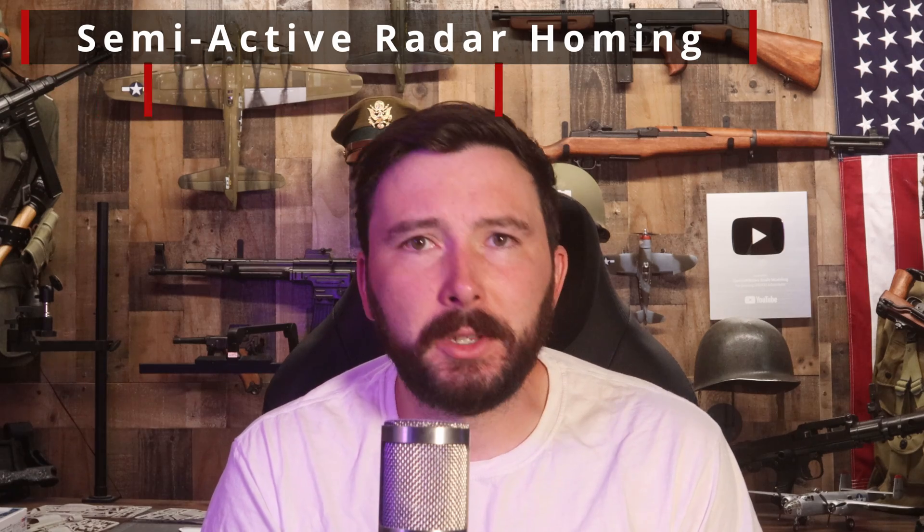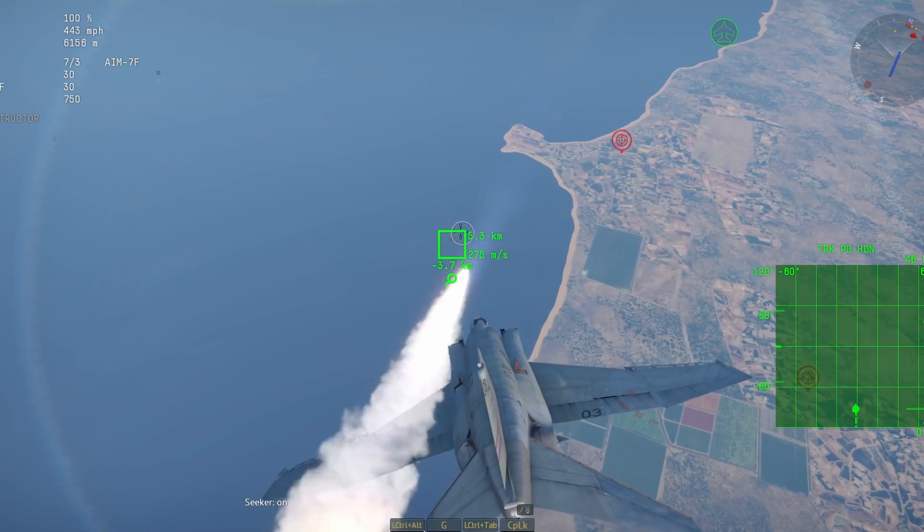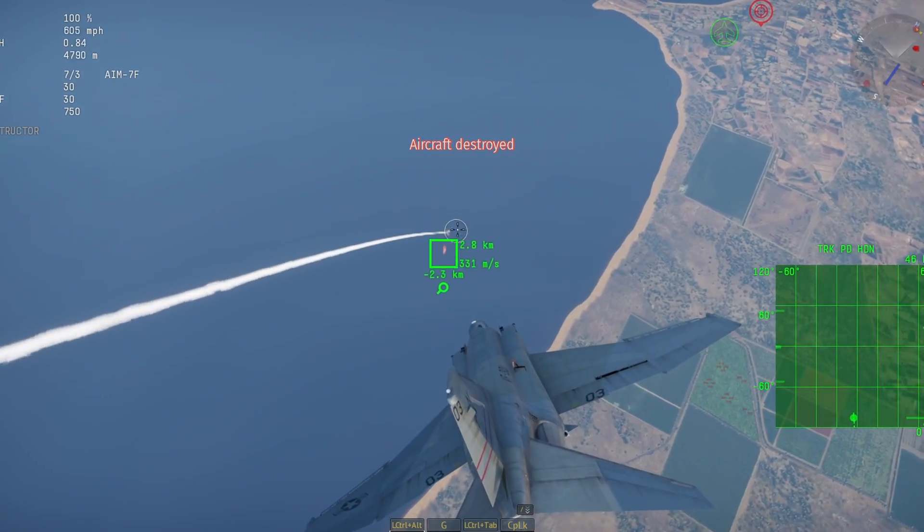The two kinds of BVR AAMs are semi-active radar homing missiles, or SARs, and active radar homing missiles. Our semi-active homing missiles, our SARs, are our FOX-1s. What semi-active means is that these missiles rely on a radar lock from the firing aircraft to find a target. The attacking aircraft locks onto an enemy with radar, and when a FOX-1 is launched, it will continue to receive signals from the attacking aircraft to guide it to where it needs to be. The SAR itself does not have an independent radar system on board — it is fully reliant on the radar lock from the attacking aircraft.